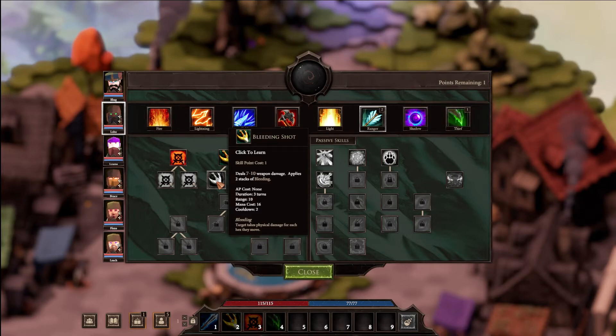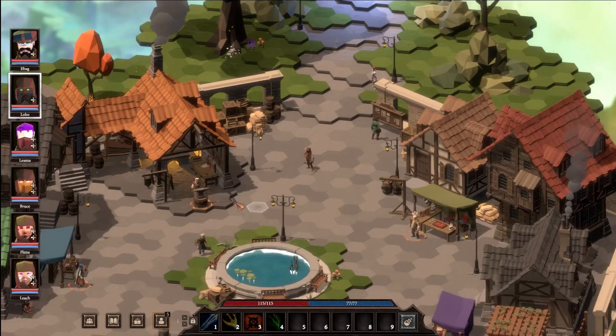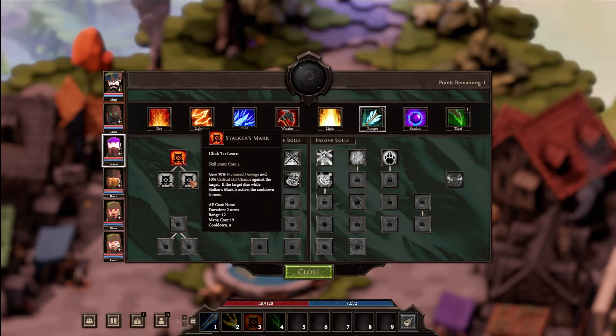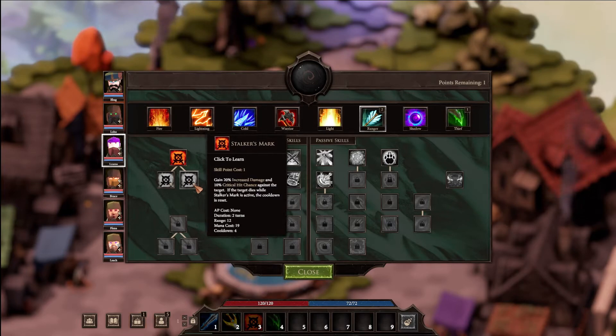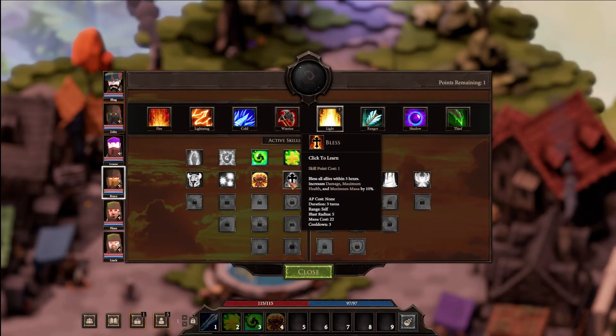Stalker's mark lets you spam hunter's mark if the target dies - that seems like the better deal. All cooldowns reduced by one is not bad but stalker's mark you get to spam. Bleeding shot also sounds nice. We'll go with hunter's mark. Same for the other archer - keeping them equivalent, basically doing stacking damage and helping the party from distance. And for Bruce the healer: bless all allies within five hexes, increases damage, max health, and mana by 10 for three turns - let's get that.